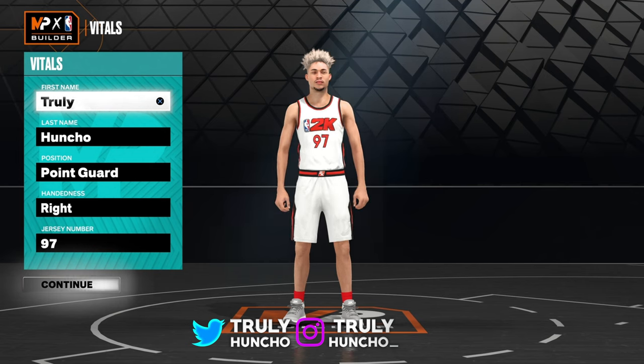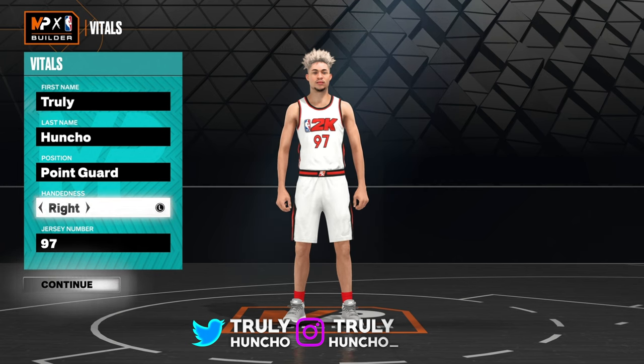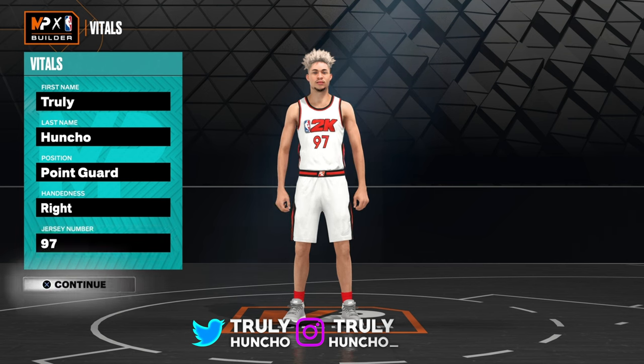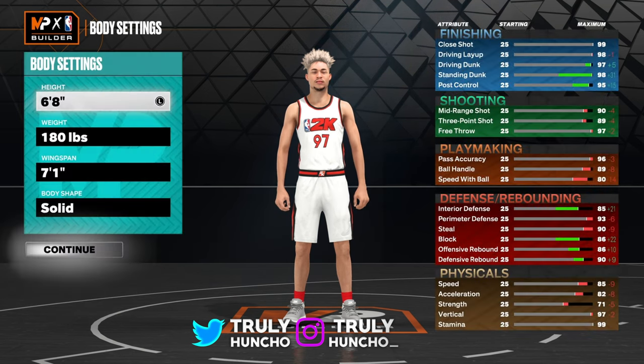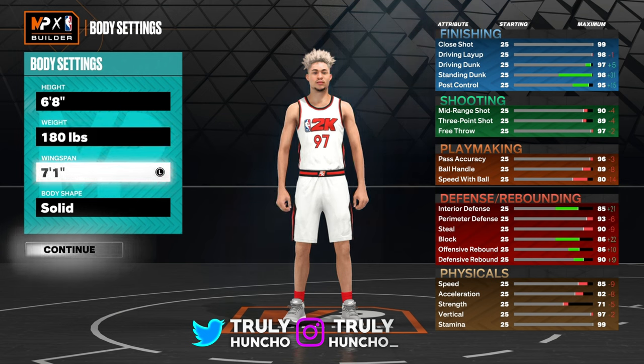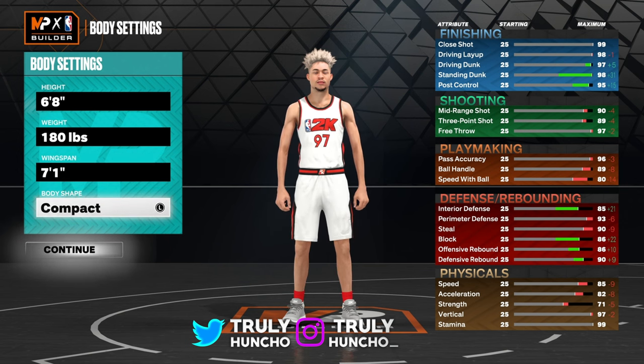To create this demigod Inside Out Scorer build, follow these steps. You wanna make it a point guard — handiness and jersey number don't matter. For the height, go 6'8". For the weight, go 180 lbs — that's the lowest weight so you can be as fast as possible. For the wingspan, go 7'1". Body shape doesn't matter; I'm using compact for guards.